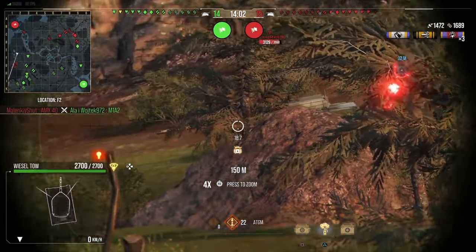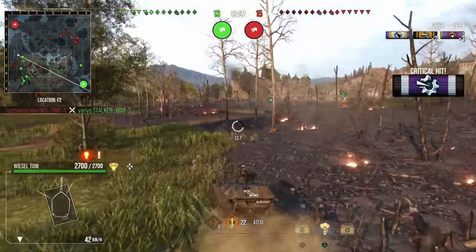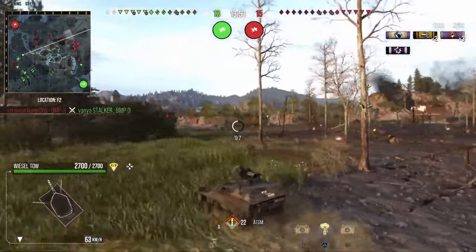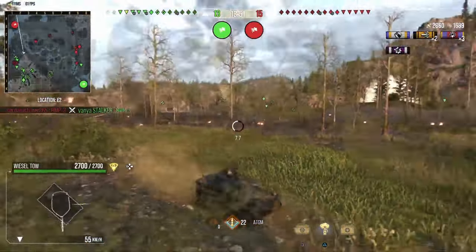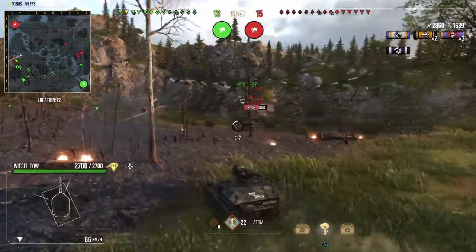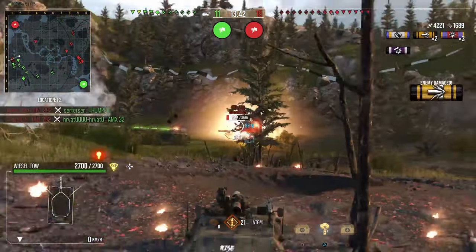Weasel does have proxies, range, and concealment. Basically, unless he fires, you can only spot a Weasel if you are within the proxy range distance. He puts another shot in — M1A1, sorry M1 — at 2,800 damage and 6,800 assists. He would just keep firing the entire game.